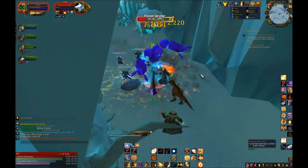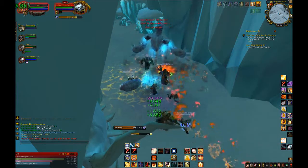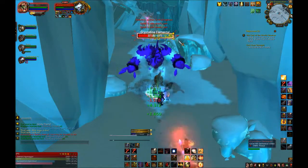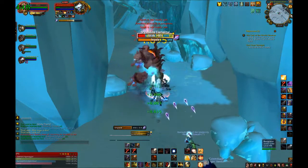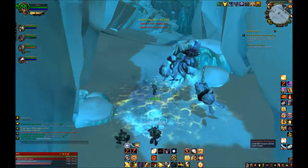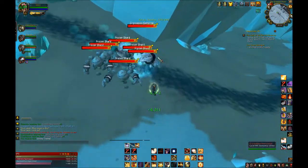Crusader Strike is your primary move that you're going to use on cooldown. It generates one Holy Power and is on a three-to-four second cooldown depending on weapon speed, meaning you should basically use it every other move. For example: Crusader Strike, Judgment, Crusader Strike, Avenger's Shield, Crusader Strike, Shield of the Righteous, Crusader Strike — you get the idea.